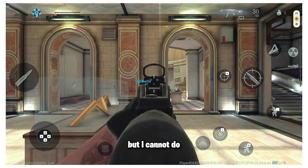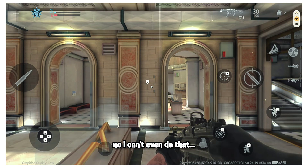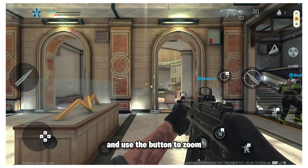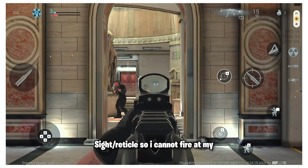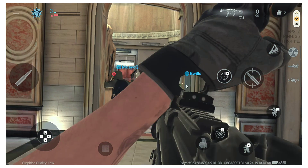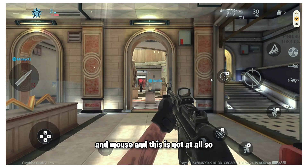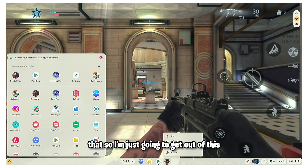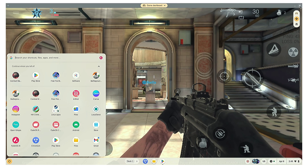I can use the mouse to move around using the cursor but I can't control the gun's crosshair — I cannot fire at enemies. I can jump with spacebar and crouch, but this is not playable at all. That's why I said stick to the Steam version which is fully optimized for keyboard and mouse. Let's get out of this game and move on to the next Android game which is much better and more fun.